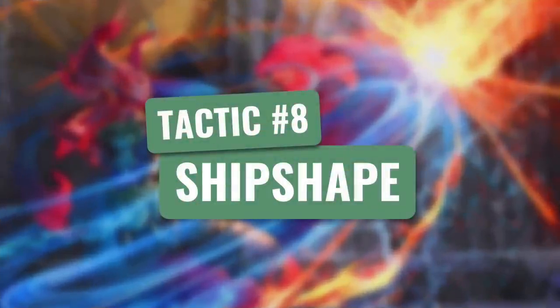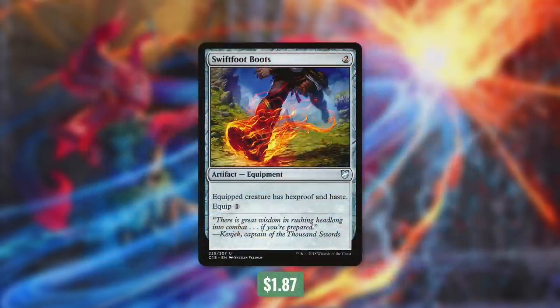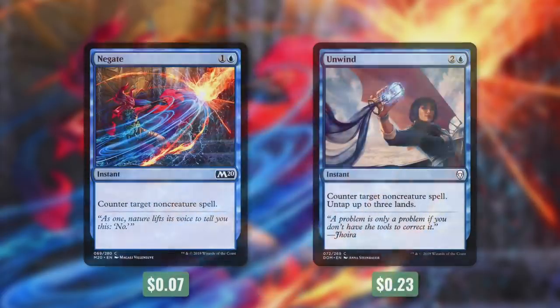Now let's move on to tactic number eight: Ship Shape. First up, we've got Crab Umbra and Pemmin's Aura, which are fantastic in this deck. Crab Umbra is going to give our commander totem armor, and we can pay two and a blue to untap it. Pemmin's Aura has a lot of abilities, but the two relevant ones are that we can pay a blue to untap the enchanted creature, and we can pay a blue to give it shroud until end of turn. So these can each allow us to untap our commander on top of protecting it. And then there's Swiftfoot Boots, which gives our commander hexproof and haste — both very relevant with our commander. Finally, we're running Negate and Unwind, which can both counter target non-creature spell, and Unwind will untap three lands.